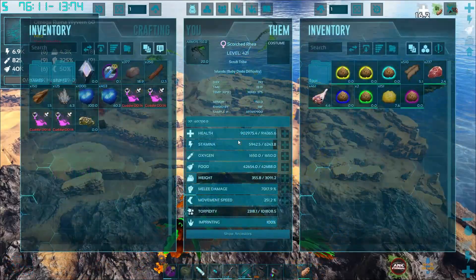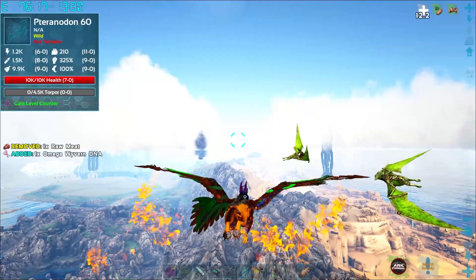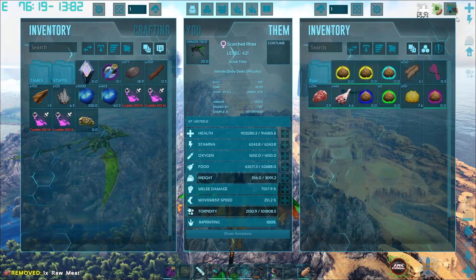I don't know if we get the credit for killing him if he dies like that. Oh wait — there's this stuff. Okay, we got one Omega Wyvern DNA — can be used to get yourself a tamed Wyvern.